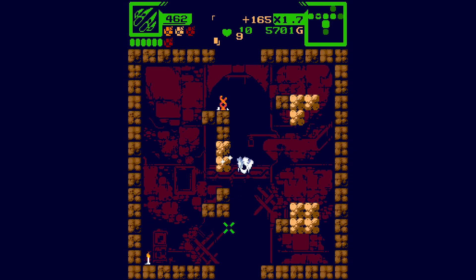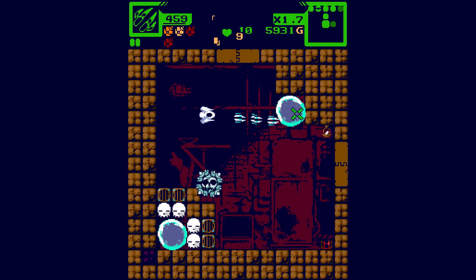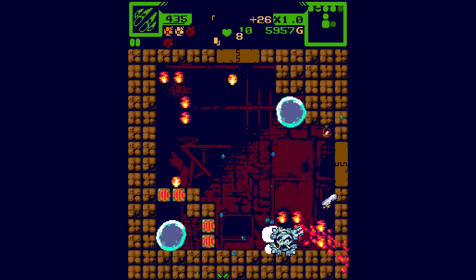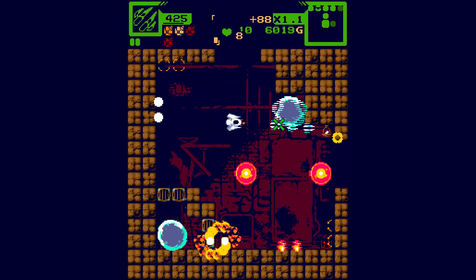Interestingly, you do get a high score, and it will tell you what kills you in the last run - so you'll get to go back and fight your nemesis in the next run. I don't think it's too fleshed out, but it's still pretty cool to know which enemy killed you last.